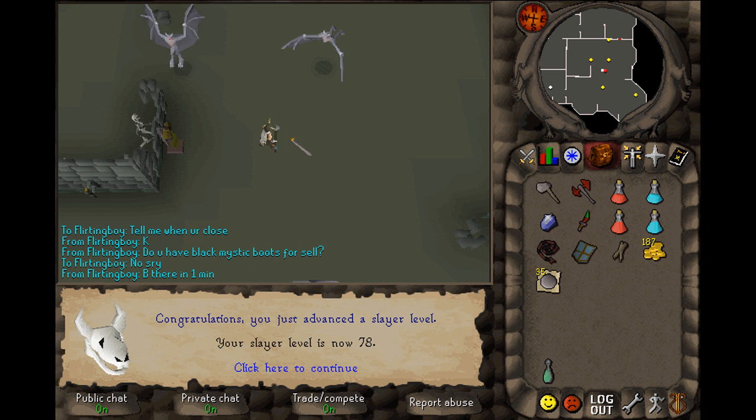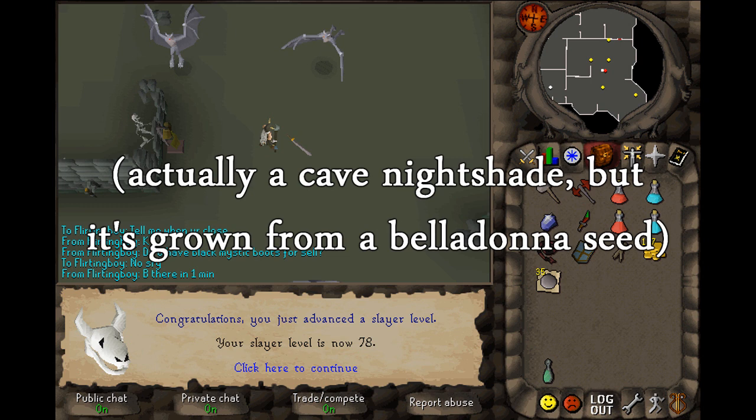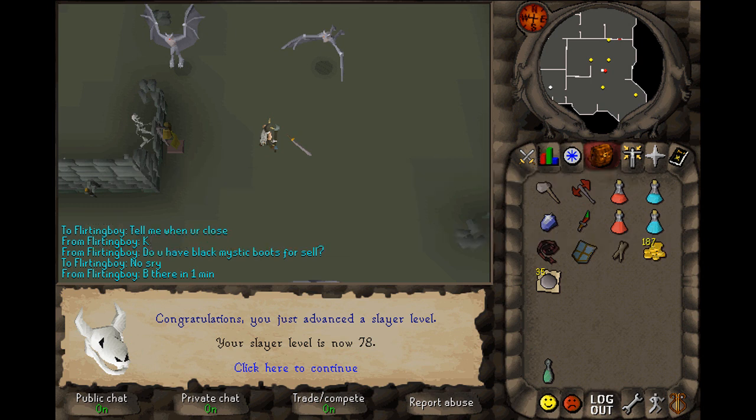People still call them DDS, which is impressive considering how long ago they changed that — just a little bit of history. On that note, going off on a DDS tangent: when Farming came out, the DDS was one of the main things you'd make money off of farming. To make weapon poison++, it takes Belladonna, coconut milk, and poison ivy berries, so it's a pretty significant collection of supplies.